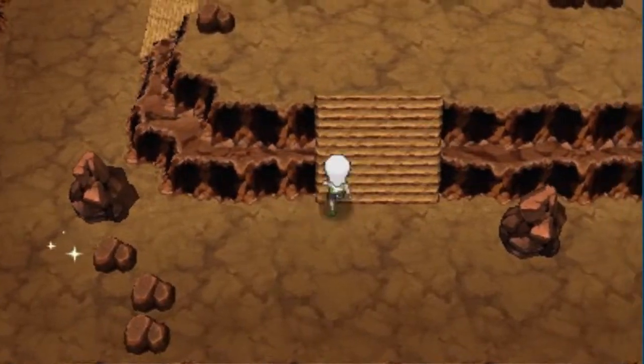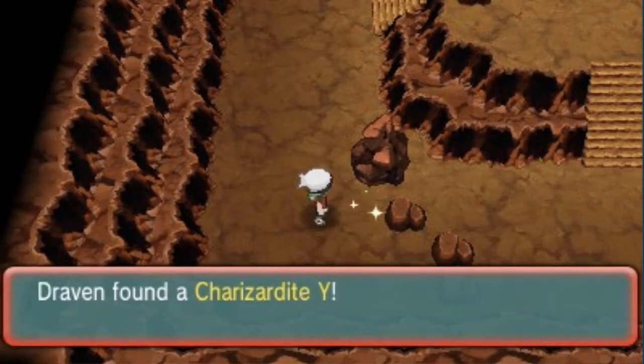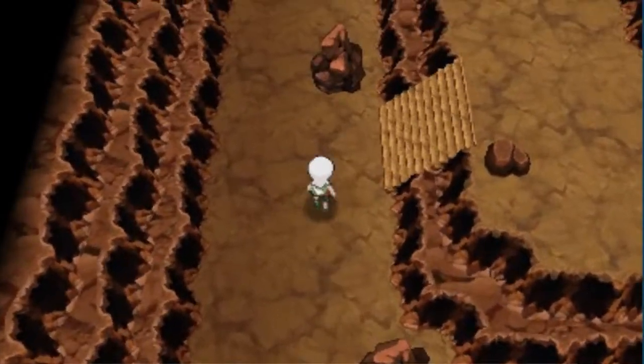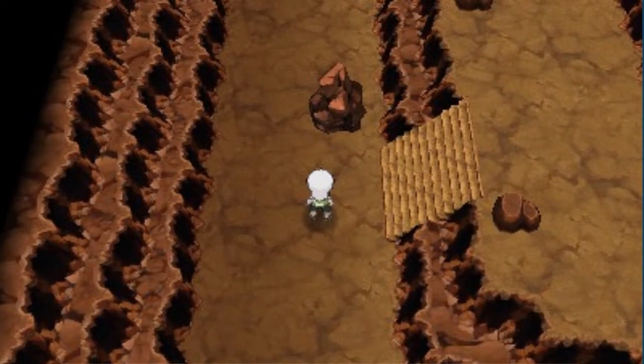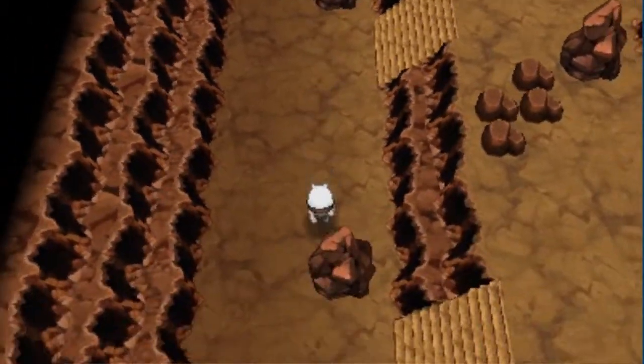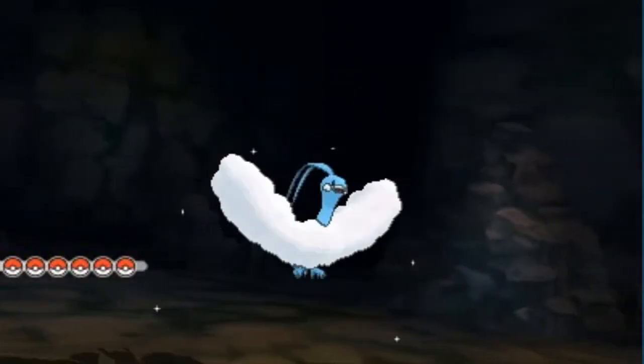I see a Megastone right there. So let's go right ahead and grab it and see what it is. And we found ourselves the Charizardite Y, which can be used to evolve any Charizard to its Y Mega form right there. The only things you guys really need here are a Pokemon who knows Surf and Strength. And don't forget Flash — you guys can't forget Flash right here.